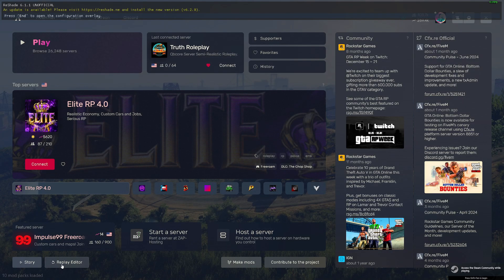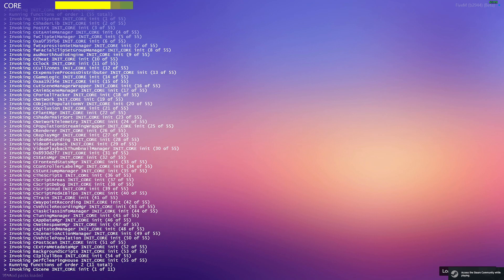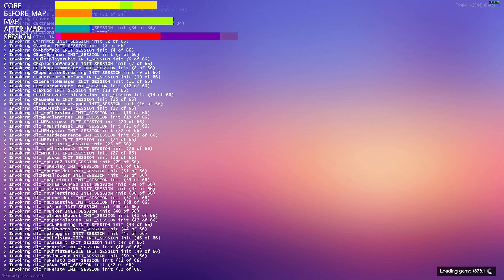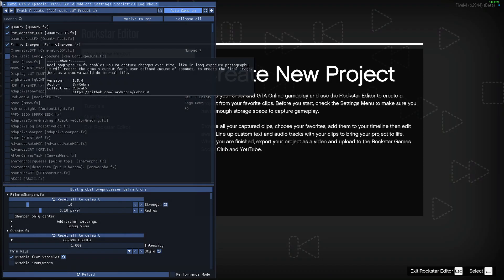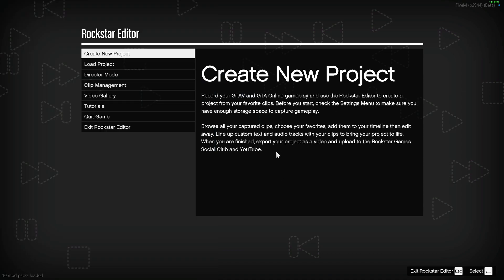Down here on the bottom left you see Replay Editor — hit Launch and it's going to launch it for you. While this is loading, you should be able to use ReShade. You can go to any preset you would like. All you need is the Realistic Long Exposure .fx. And then once you have this, you're pretty much set from there.